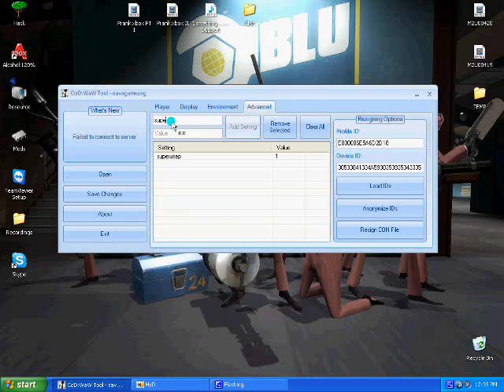Then you put 'super use p' again and put the value at 1. Then you save the change. Done. Modded. Resigned. You exit out.